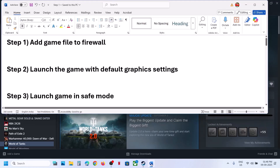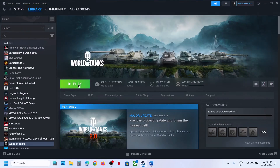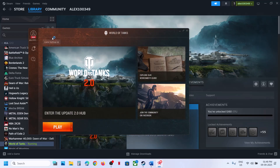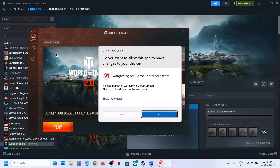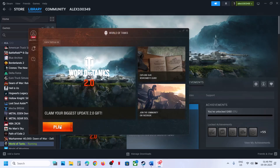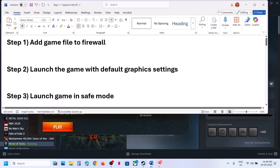The first step is to add the game to the firewall. When you launch the game in the launcher, at the top you will see an option which says Game Settings. Go to Game Settings and over here you can see the option which says Add Game to Firewall Exception. Click on it, click on Yes to allow, and then launch the game and check.